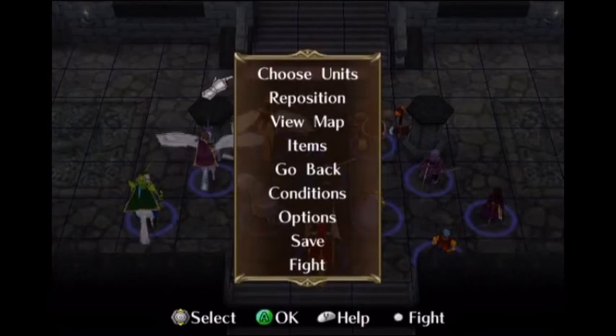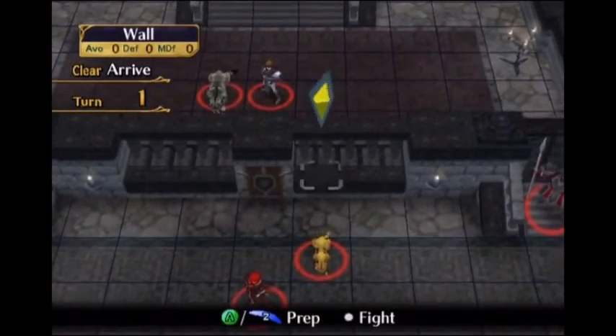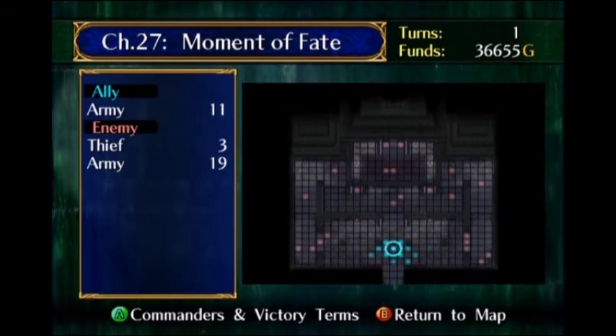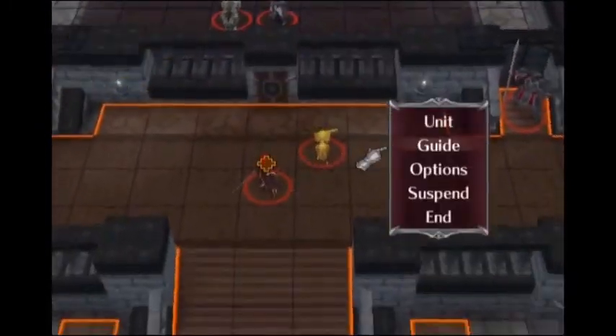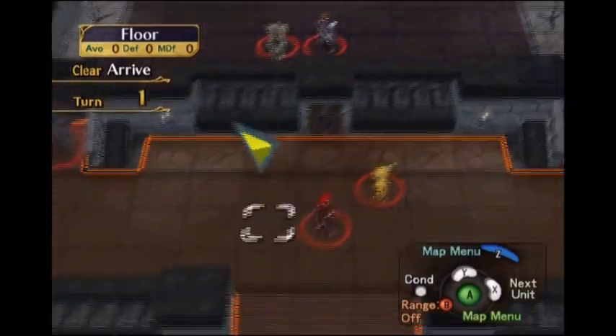Here's the castle. The map is pretty simple - we either go left or right or forward. Eeny meeny miny moe - let's go right. Let's go right this time.